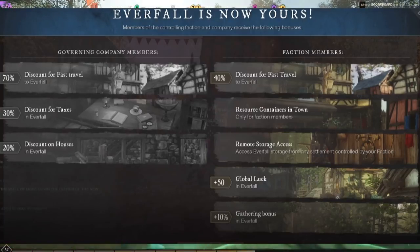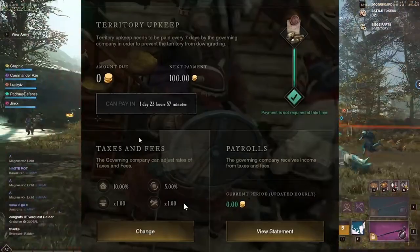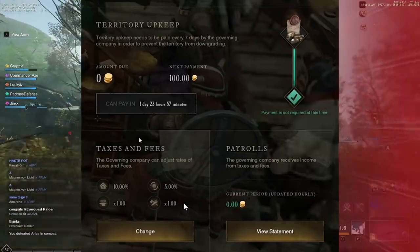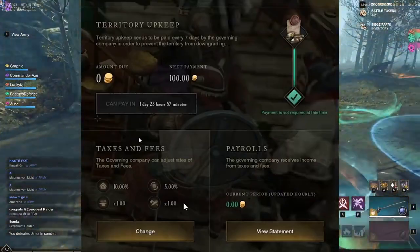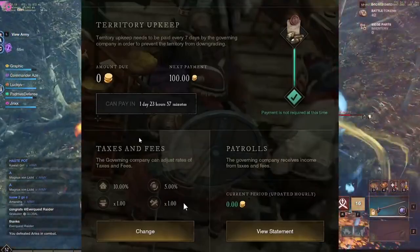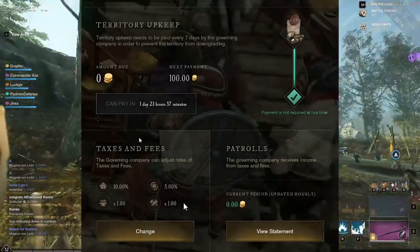When you own a territory, you have territory upkeep. Upkeep needs to be paid every seven days by the governing company to prevent the territory from downgrading. The upkeep is not usually too expensive depending on how much you have going on. In this picture you can see the next payment is 100 gold, with taxes and fees shown at the bottom left.